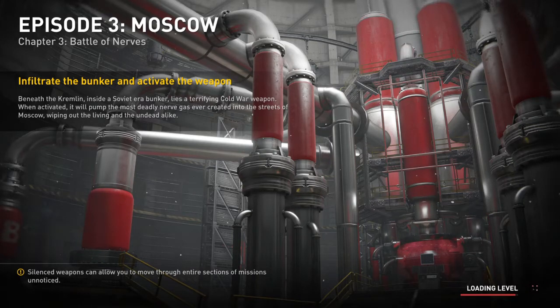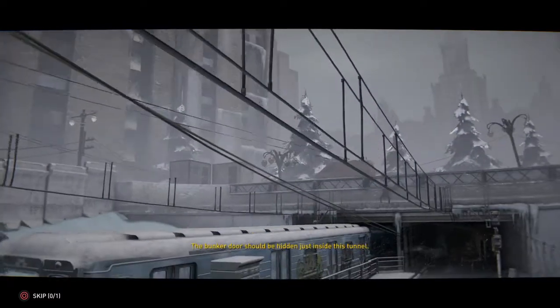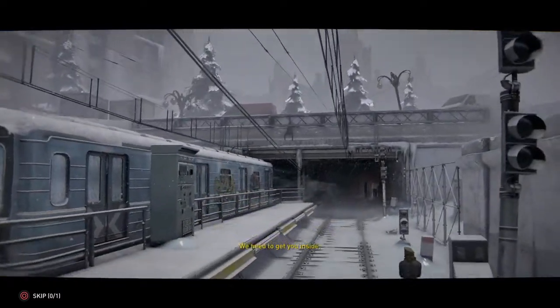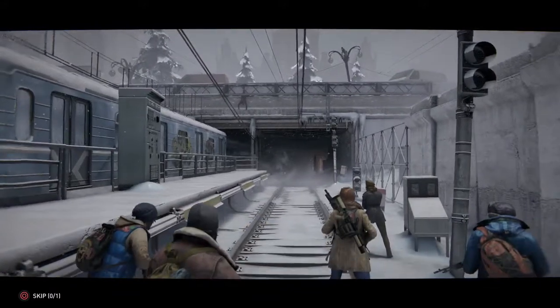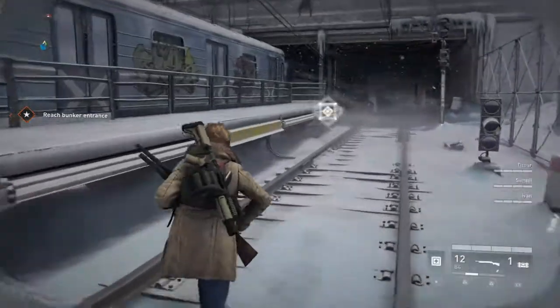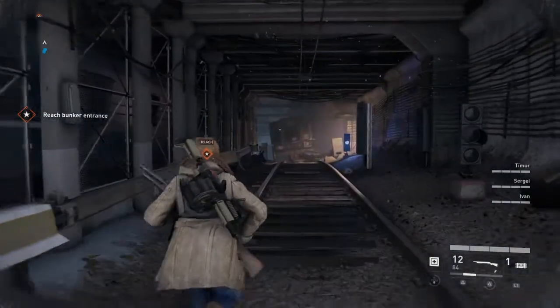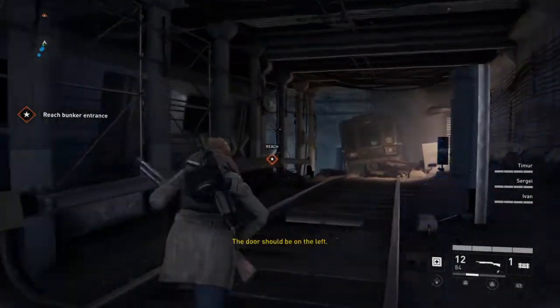I have to activate the weapon. Those were our directional proximity mines - you're going to get hurt. Stay behind us. The door should be hidden just inside this tunnel; we need to get you inside. The door should be on the left.